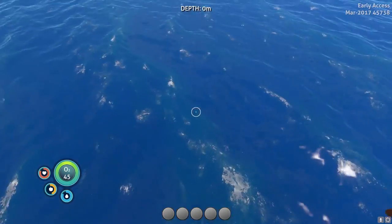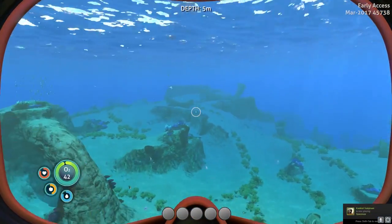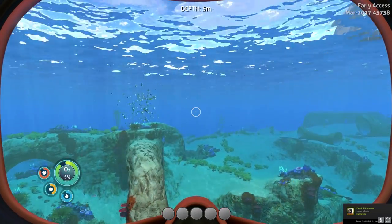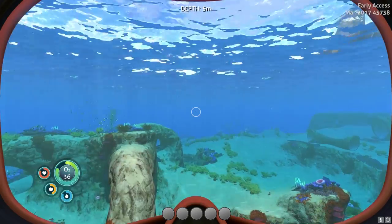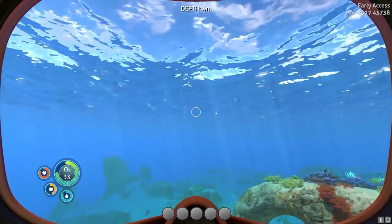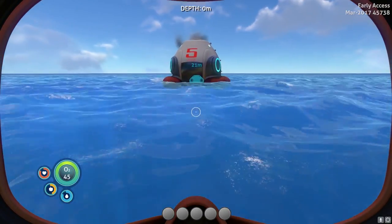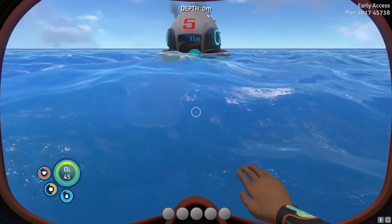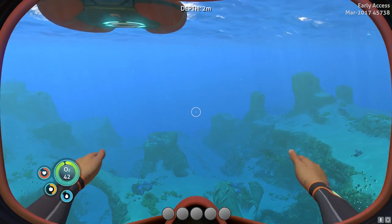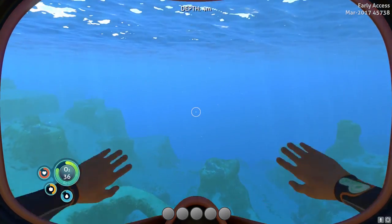It looks awesome. Now, if we jump down and start breathing the water, you can see the O2 bar is becoming like a bubbly bar. You can clearly see it — it looks awesome, it looks amazing. We can go up and it refills very, very fast. The O2 indicator has seconds indicating how many seconds you are able to be underwater. The same thing I would love to see with health.